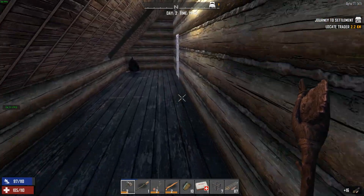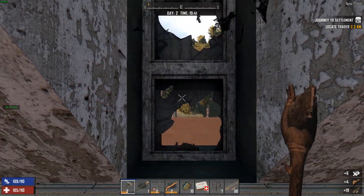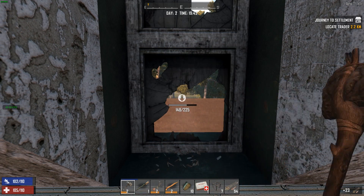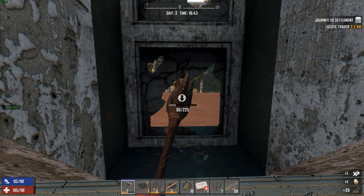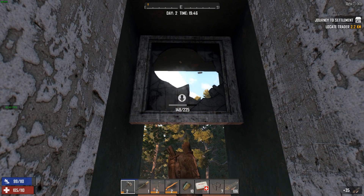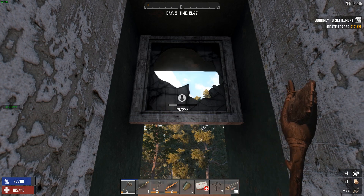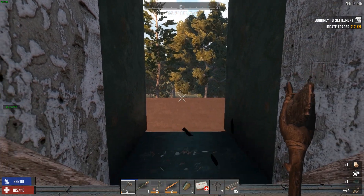I'll come up here to the bedroom. So basically what I want to do is build a bridge to the roof of the garage. That should protect the house mainly, and then just give me that high ground advantage. Because it's going to be night soon.